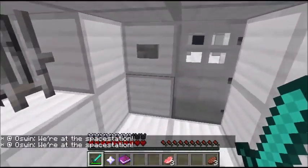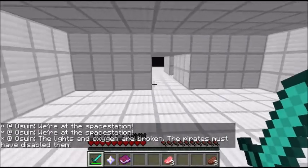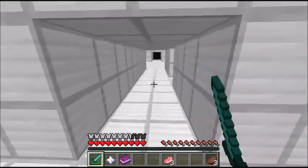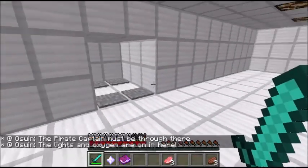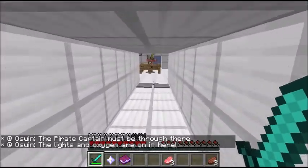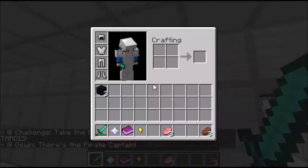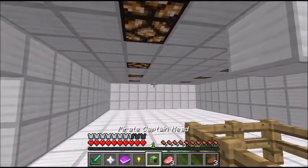We're at the space station. The lights and oxygen are broken — the pirates must have disabled them. Where am I supposed to go? This is too confusing. Oh — the pirate captain must be through here; the lights and oxygen are on in here. Is this him? That's the pirate captain! You will die, pirate captain! Good nugget — I've got the pirate captain's head!